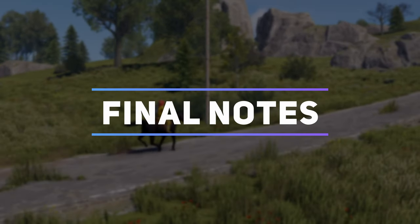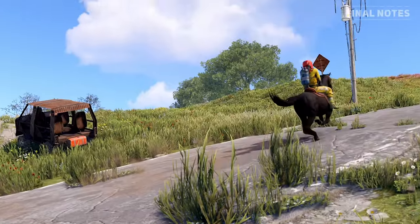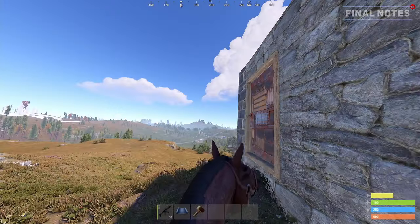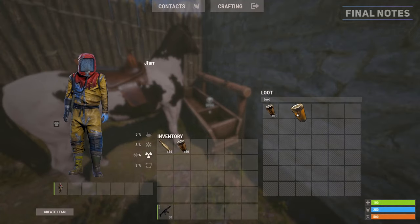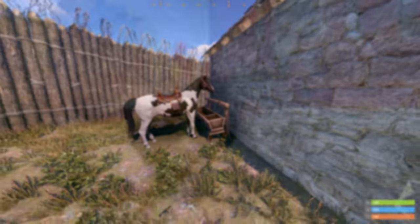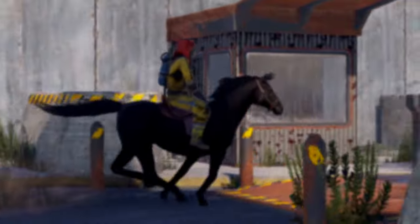Horses are a great way to quickly travel between locations and escape gunfights. You will most likely find them around the map in front of players' bases. You can sneak up and steal them to acquire a horse for free without the need of purchasing one at the stables. If you want to keep a horse, make sure to feed them and secure them within a compound or base so other players don't steal them. That's all for this video, thanks guys for watching and I hope to see you in the next one.